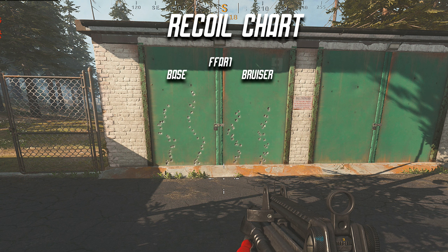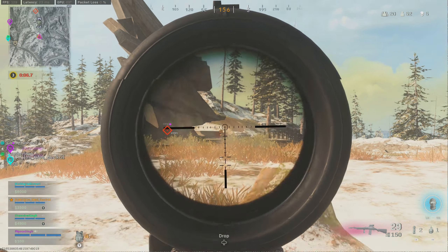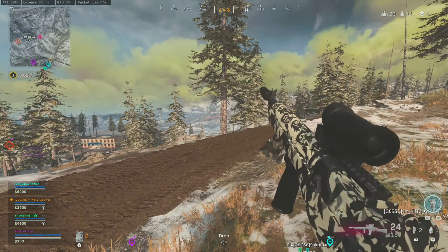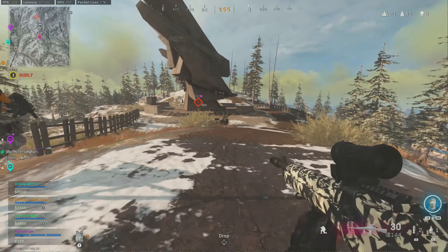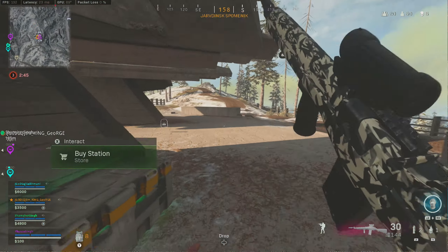One of the last guns I wanted to test was the FFAR-1, which is going to be a really popular gun once the DMR and the MAC-10 get further nerfed. On the FFAR-1 you can definitely see that the Bruiser does reduce the vertical recoil — it's not a massive amount but it's definitely noticeable. All these tests were done at 15 meters, and what we might do in the future is test each gun individually with all attachments to see what specifically works well, since it's definitely not clear from the game itself.